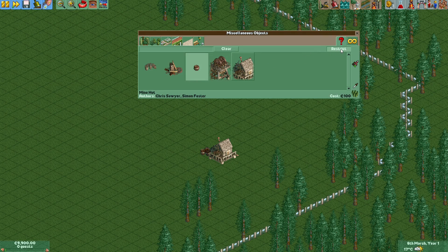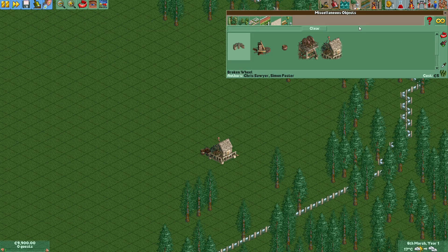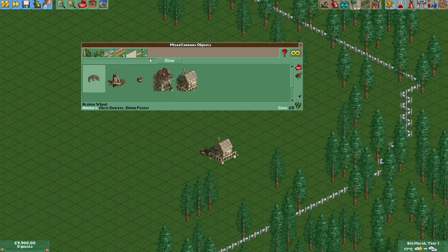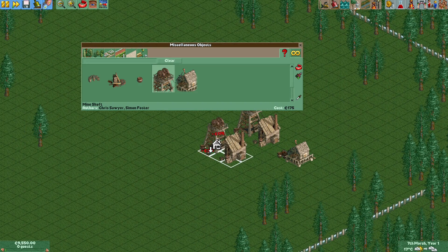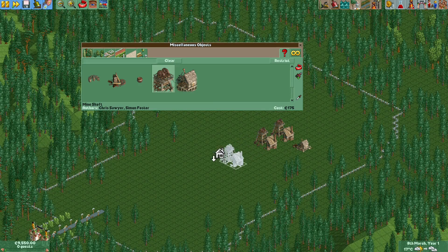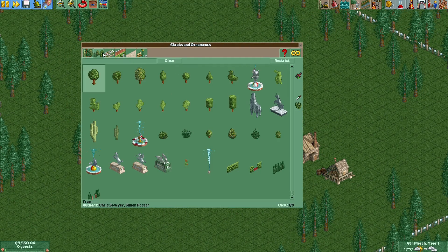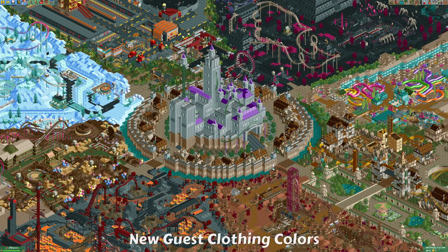I can now disable the restrict option, and then if we disable sandbox mode and go to the scenery menu, we can now place these objects — they are no longer restricted. This is useful if you're in sandbox mode or creating a scenario and you want to place some objects that you don't want the player to use. You can restrict any object from this list if you wish.